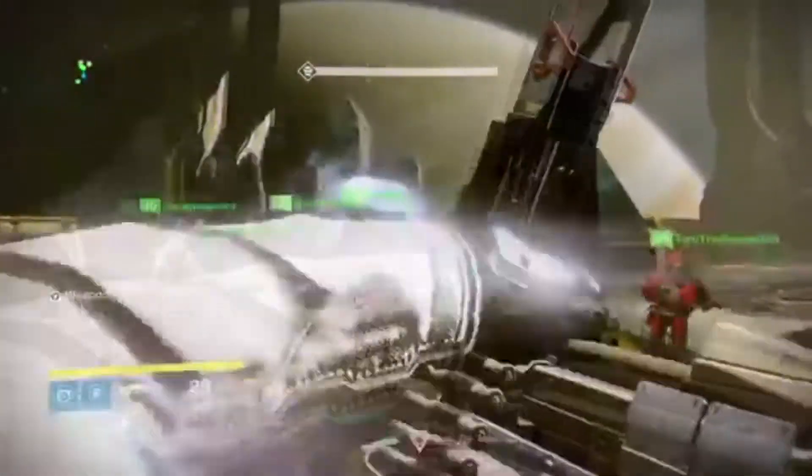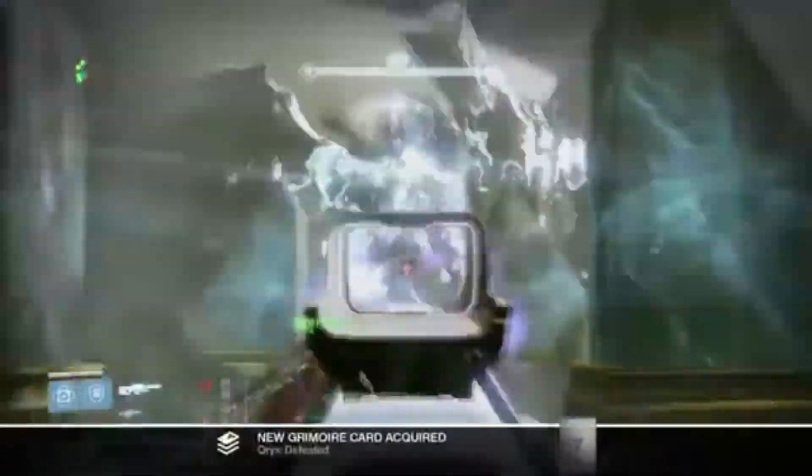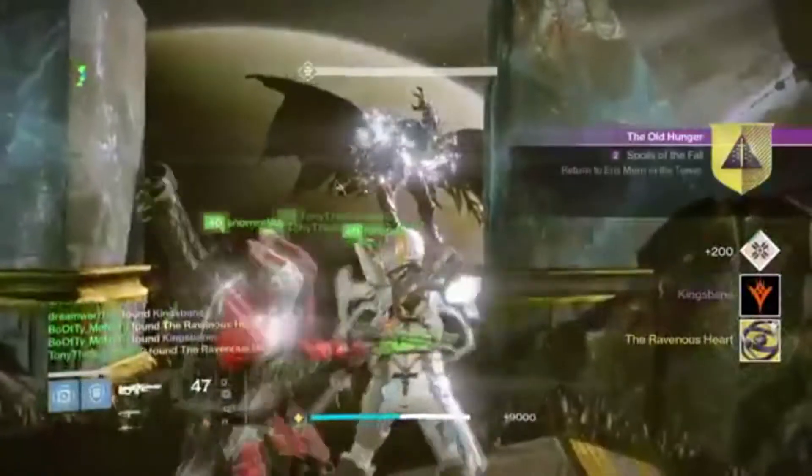Right here on the last round, just do as much damage to Oryx as you can. As you can see his health is very low. If you don't kill him right here it's okay, because he will come up to the front. I popped the weapons of light for right now. He's going to spawn right here and this is where you just finish him off. Once you put enough damage into him, you will kill him and you have beaten the raid.